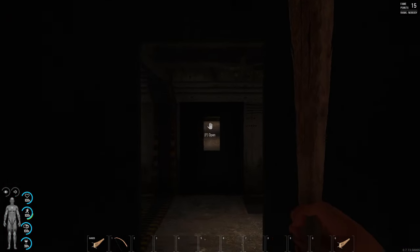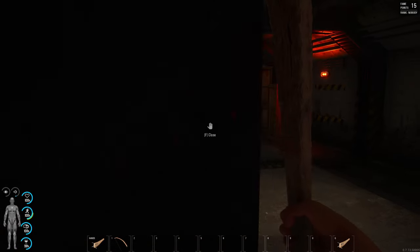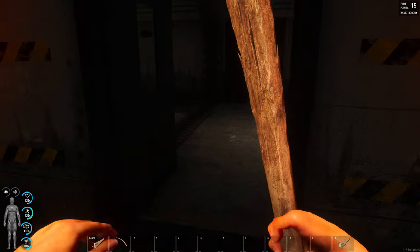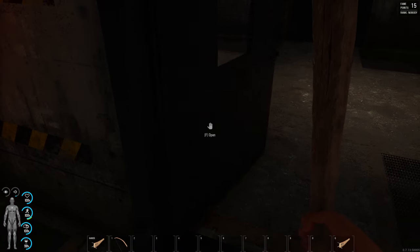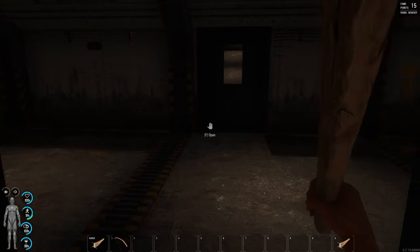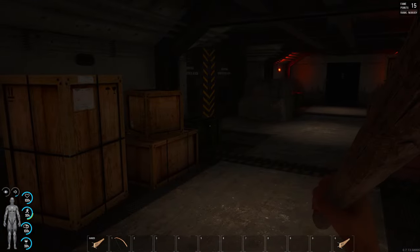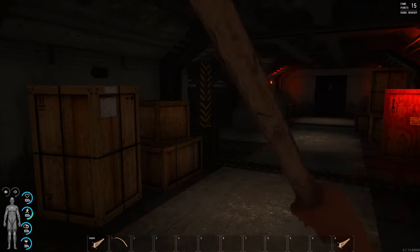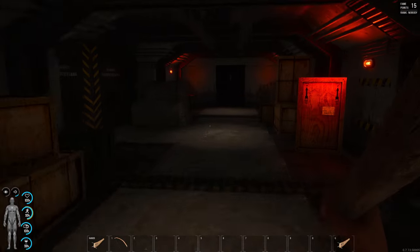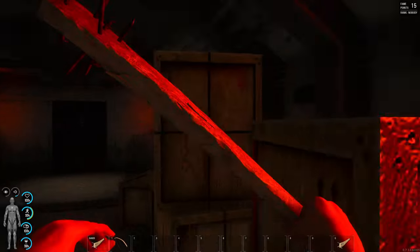Coming to this little intersection — just like B2 — there are two window doors flanking either side of this hallway. These are awesome because you don't have to expose yourself to clear them out. You can aggro the zombies, kite them over to this door, then beat them with your club or spear, or shoot them with arrows, with no risk of injury. Clear the room and you'll see crates to the right, restrooms on either side, some seven-cube green crates, and military tarps.